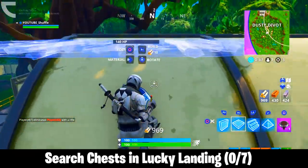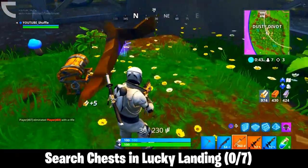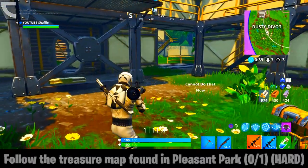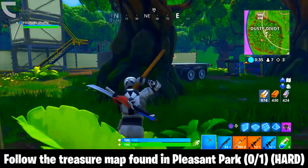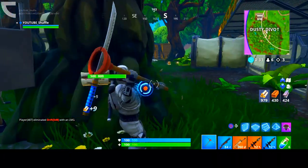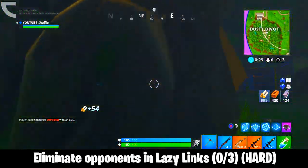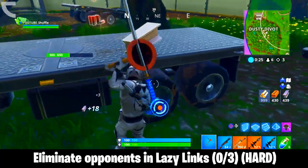Then moving on to the fifth challenge, we have surge chests in Lucky Landing, and you have to surge a total of 7 chests in Lucky Landing. Then we have the sixth challenge, which is going to be follow the treasure map found in Pleasant Park — this one is a hard challenge of course. Then we have the seventh and last challenge, which is going to be eliminate opponents in Lazy Links, and you have to eliminate a total of 3 opponents in Lazy Links.